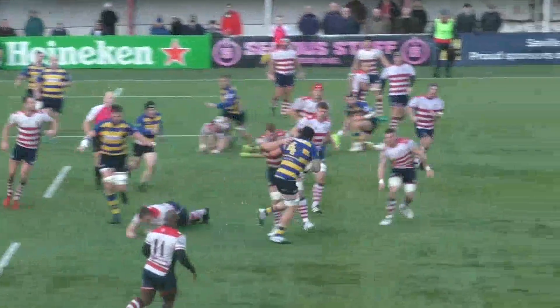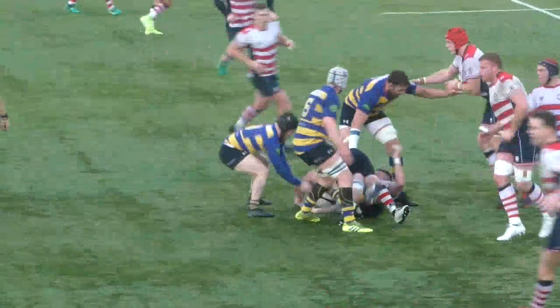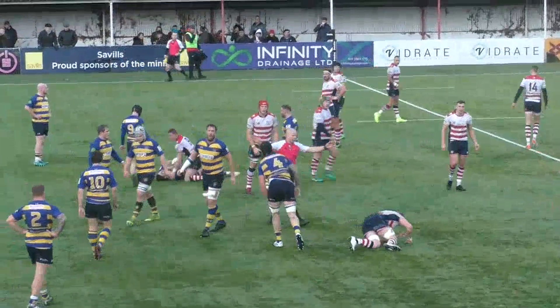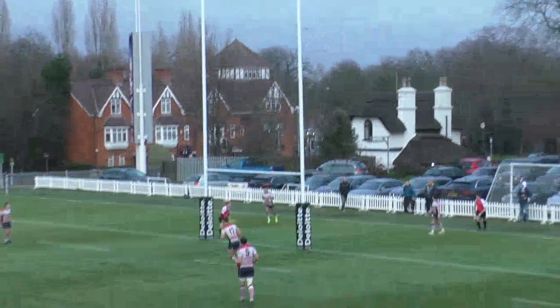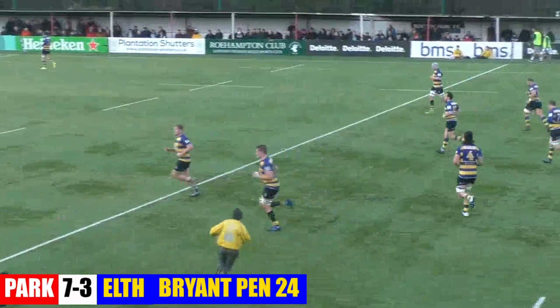Big offload there to Flashman. He carries it forward after the quick offload there from Hamish Barton. And a penalty here — for not rolling away, I think. Penalty in the middle of the ruck. He goes right through. OEs get on the board. 7-3.